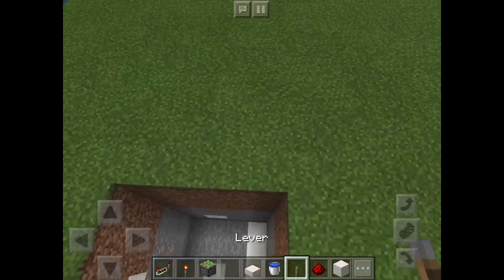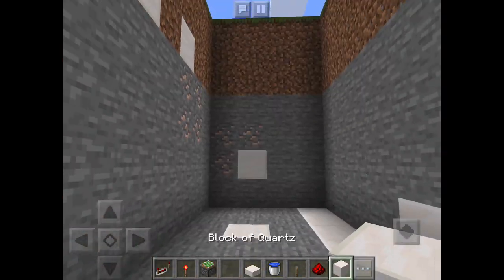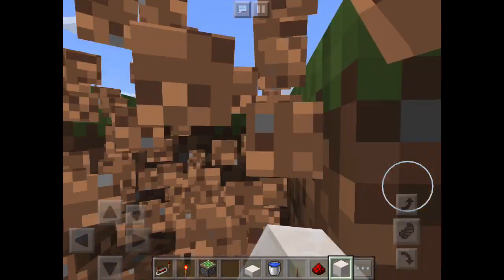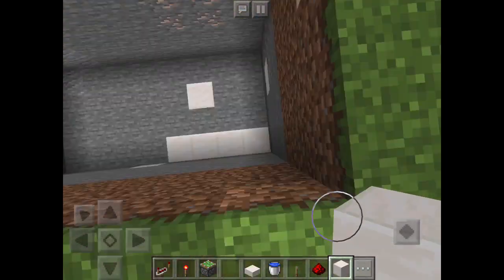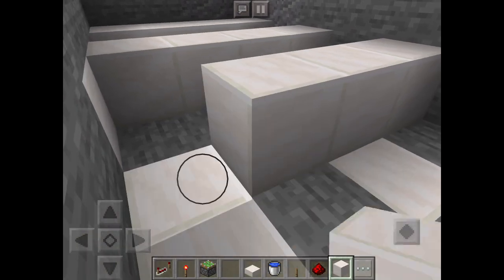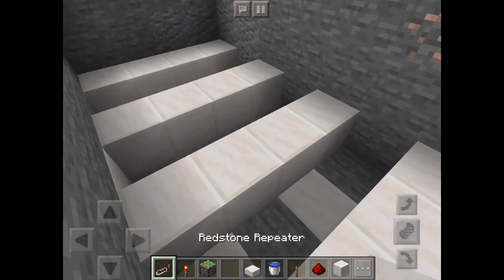Now what you're going to want to do is decide where you want your lever to be. It's going to be on this side because my other side is full. Start from the other side of the lever — since my lever is on this side, we're going to go over here and place four blocks in a row, then another four blocks but skip a line, another four blocks, another four blocks.